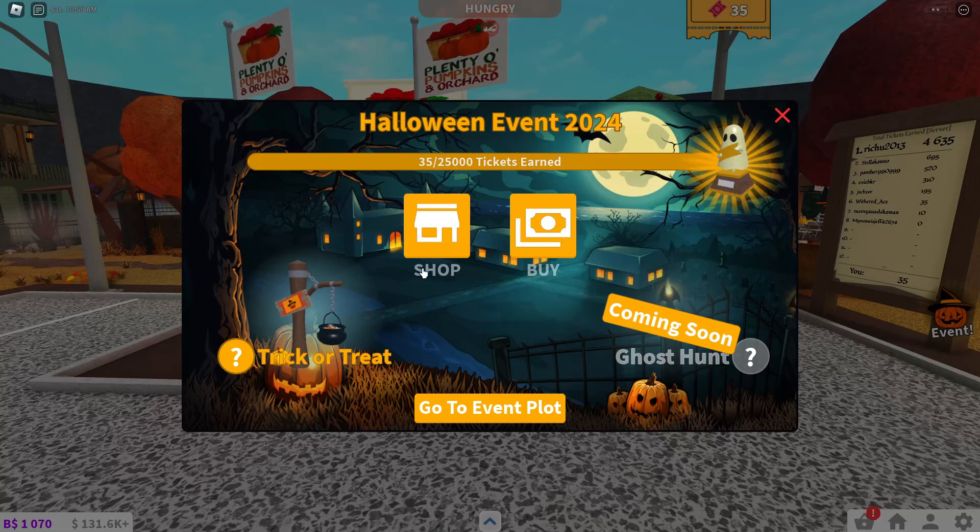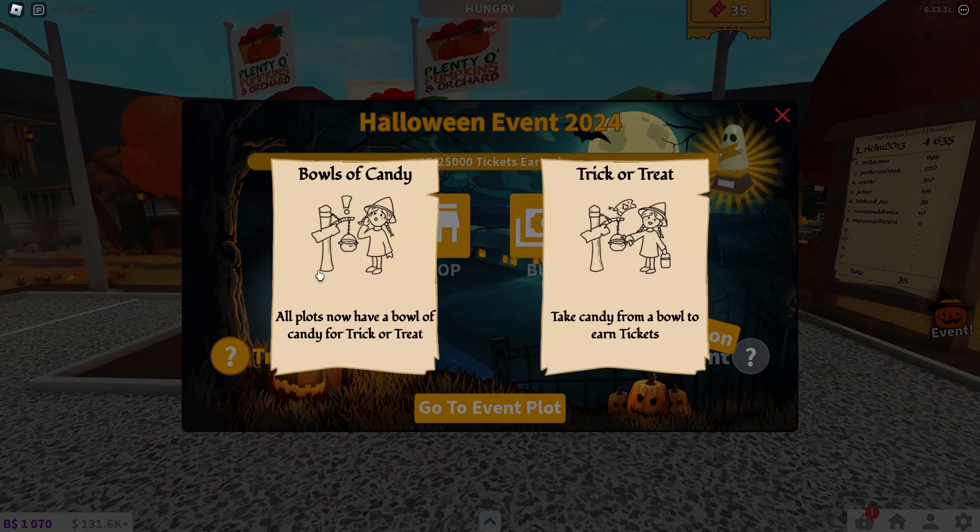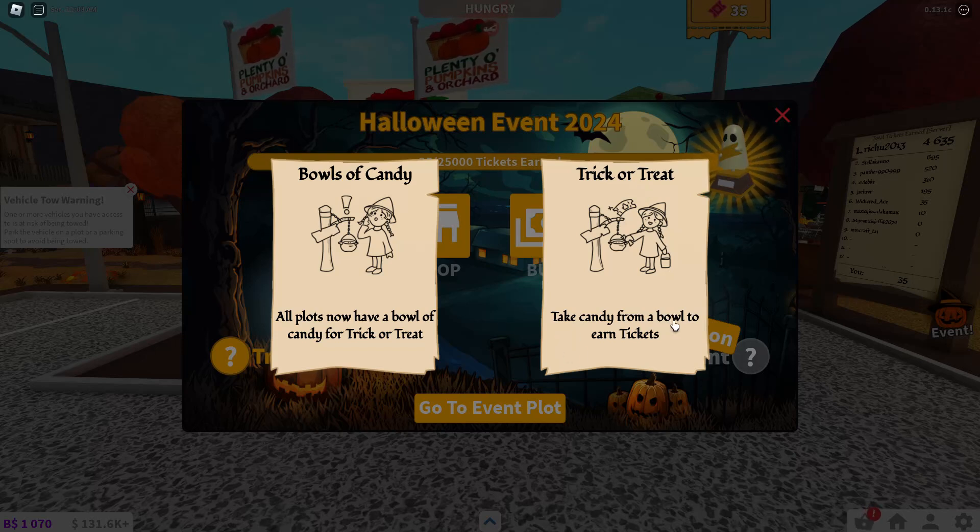Currently there is one activity available, which is the trick-or-treat. The way this works is that there are going to be bowls of candy around every plot, and to trick-or-treat you just have to walk up and take some candy from a bowl, and when you do that you will earn tickets.